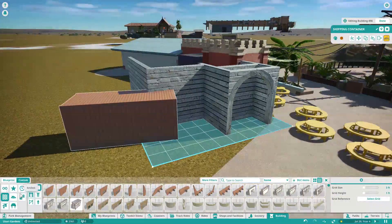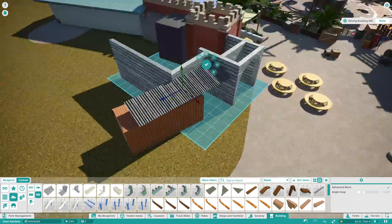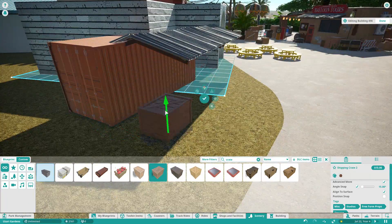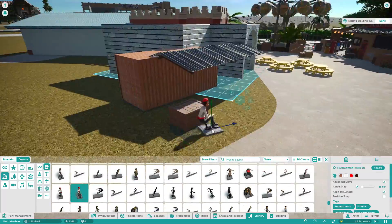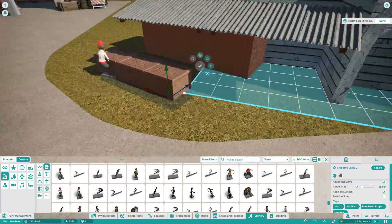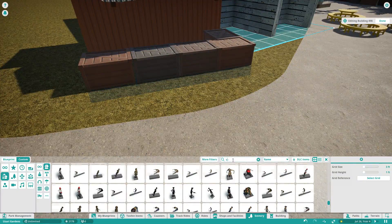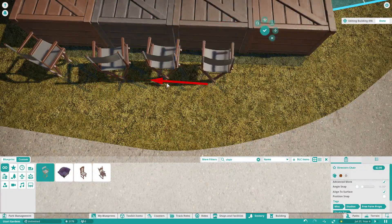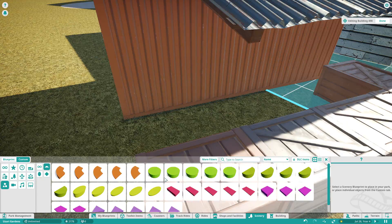The reason I asked is that a couple of those wall sets could lend themselves to this kind of area — especially because they've got those nice smaller windows built in. They could actually be quite useful. I ended up putting in some of the graffiti, though most of this was built before that pack came out.